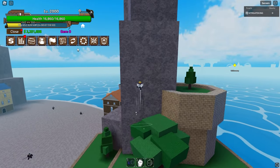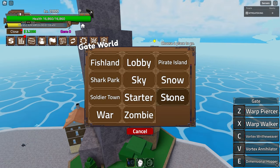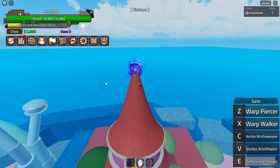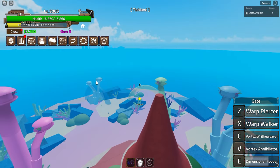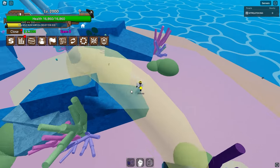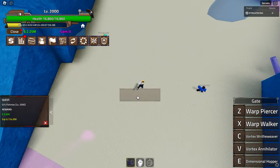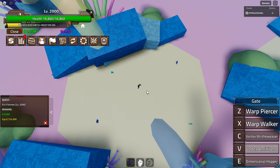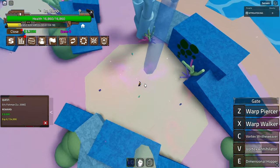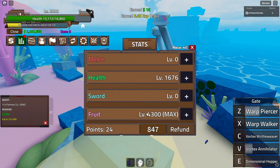Now we're in the final island of second sea - Fishman Island. Let's quickly go to the dimensional hopper and go to Fish Land. Teleportation is actually so overpowered. I might stick to one quest on this whole island since that's so much more efficient. Let me use Vortex Annihilator - will it get everyone? No, that's not good. But I also managed to max out my fruit here!